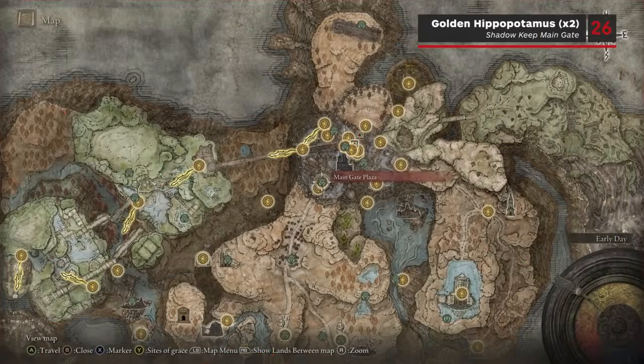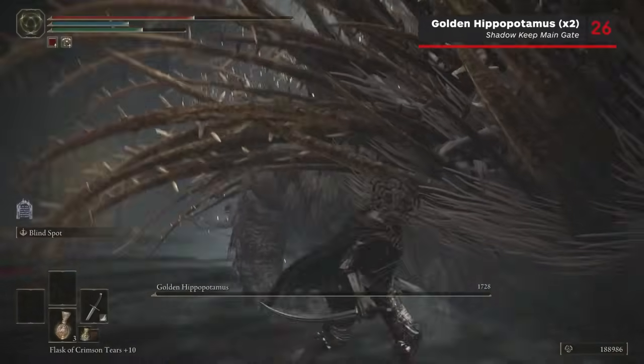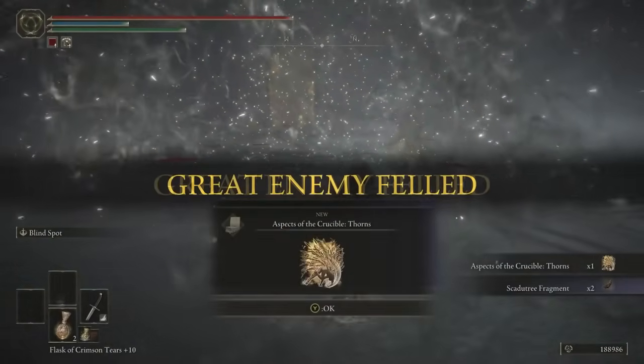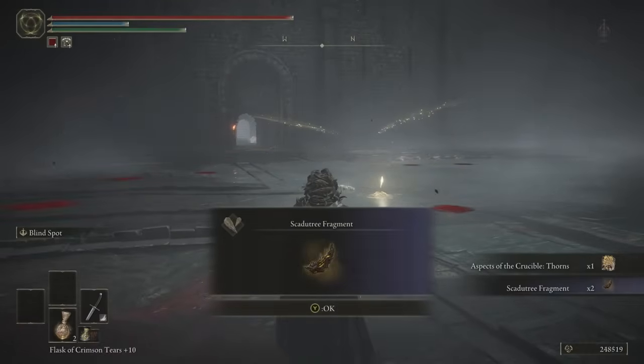Our next region is the Shadow Keep. The first two Shadow Keep fragments found in this massive legacy dungeon are dropped by the Golden Hippopotamus boss in the main plaza, just beyond the entrance elevator.